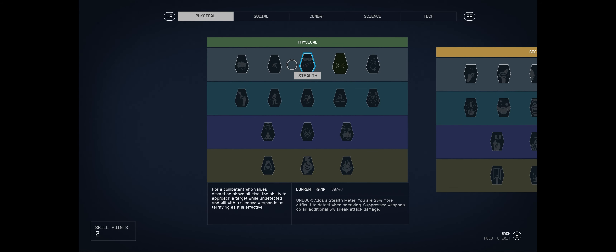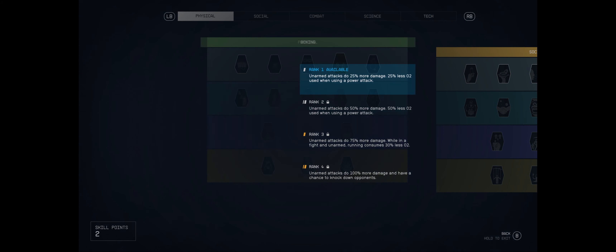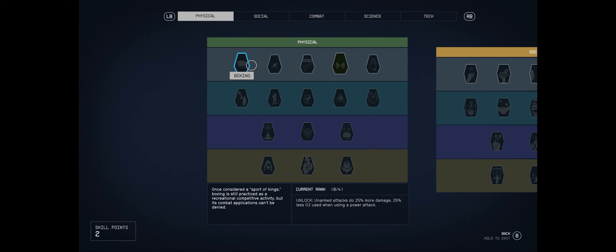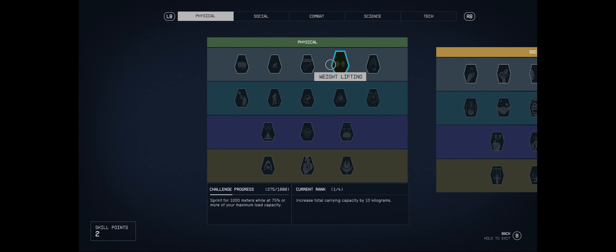I've got two skill points to spend. Looking at Boxing - not really something we'll chase. Fitness gives 10 more oxygen, which could be handy, though I haven't had issues running out of oxygen yet. Stealth isn't really Ash's playstyle - she's a bit more blunt than that. Weightlifting we're already working on.